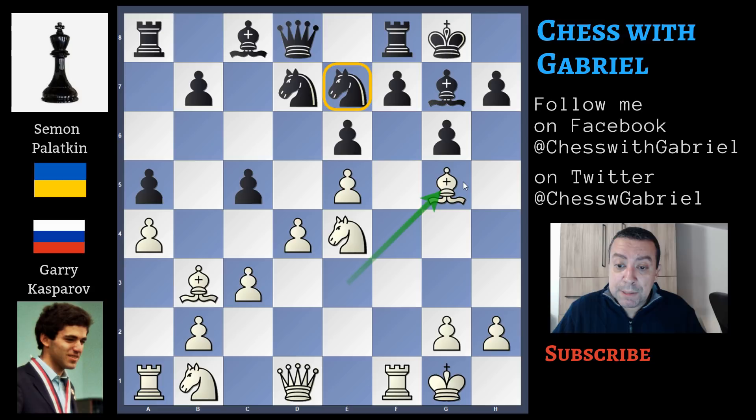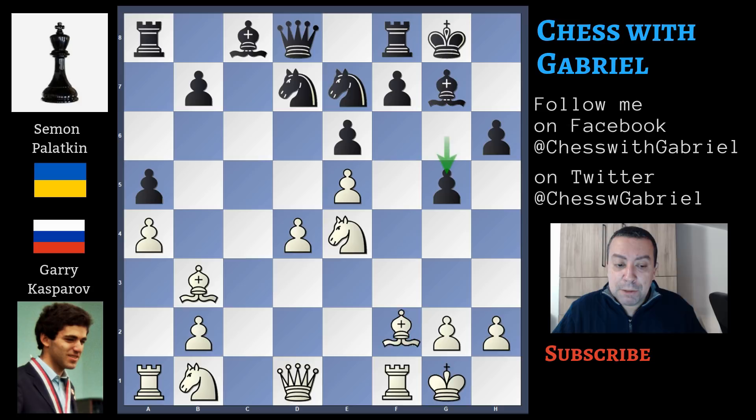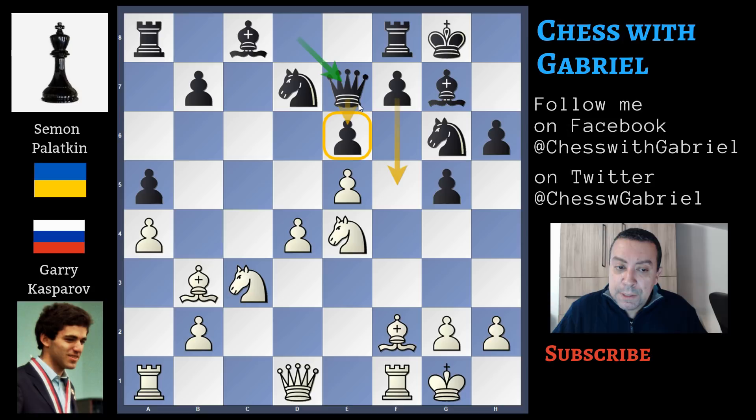C-capture on d4, c-capture on d4, and h6 attacking the bishop. Bishop to h4, g5, and bishop back to f2. Knight to g6 now. Knight on b goes to c3, and queen to e7 protecting the pawn — with the idea that now the pawn is protected by the queen, the f7 pawn can move forward to f5.